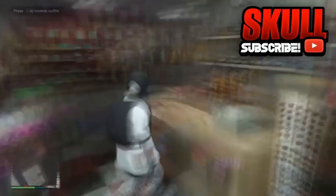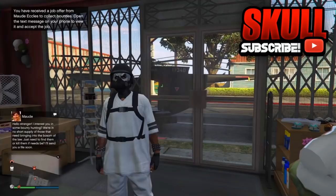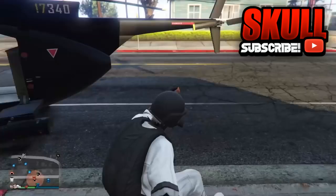As you can see, my complete outfit right here. That is how you get the white joggers on GTA 5 Online on the latest patch of 1.46. Make sure you go smash the like button and subscribe for more videos like this. I'm finally back on my grind of these GTA 5 glitch videos. Comment down below what other videos I should make, and I'll see you back in my next video. Peace.